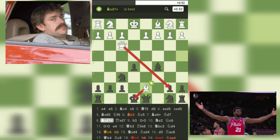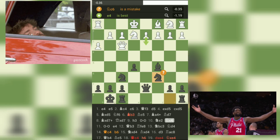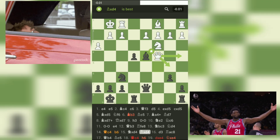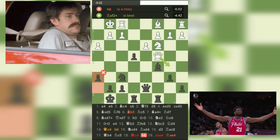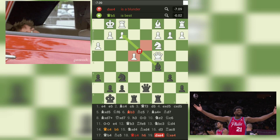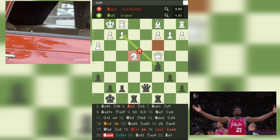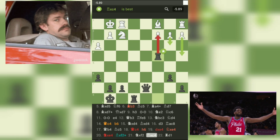Secondly, it's crucial to pay attention to tactical opportunities. Black's Nf6 and Bc5 attacked white's d5 pawn and threatened a fork on e4. White's response with Kg4 only worsened their position, and black was able to win a pawn. Thirdly, it's important to have a solid plan and to stick to it. Black's plan of developing their pieces quickly, gaining control of the center, and creating threats on the king's side was executed effectively, while white's moves seemed random and lacked a clear strategy. Finally, it's important to remain vigilant and not overlook your opponent's threats. White's move h3 was a mistake that allowed black to play Nxe4, attacking white's queen and gaining a winning advantage.